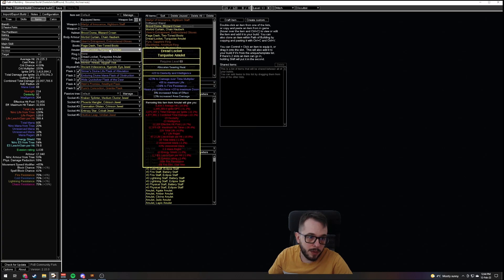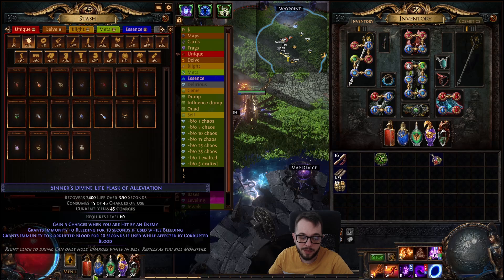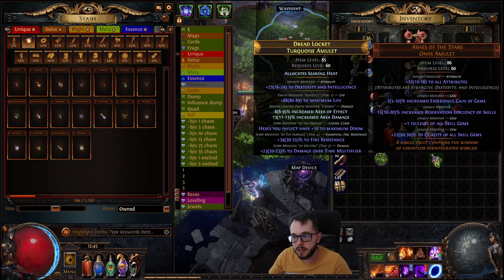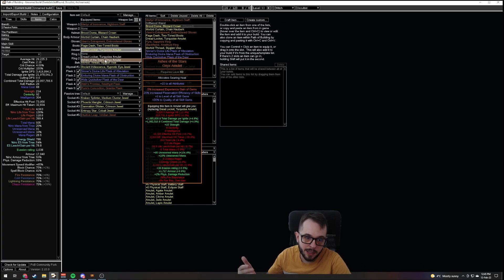Now, if you use Ashes of the Stars, it has to be perfectly rolled and anointed with Searing Heat to be better. It has to be like 30% quality and 20% reservation efficiency to actually be good. Because when you get the 30% quality on all gems it moves things ahead — you're at 23 million DPS.